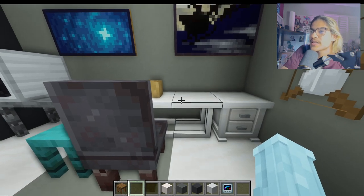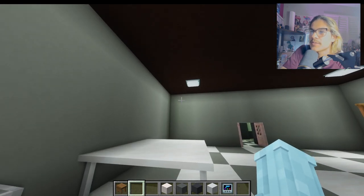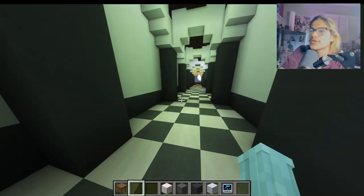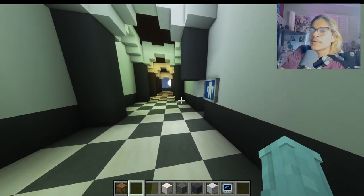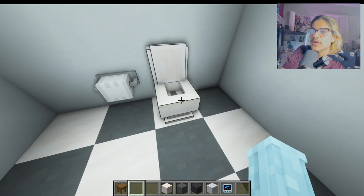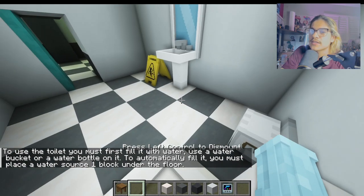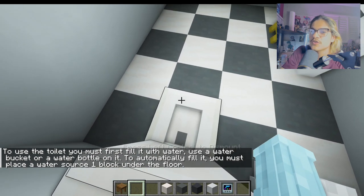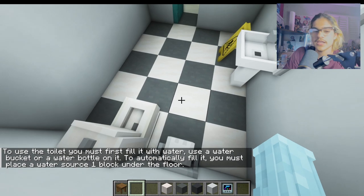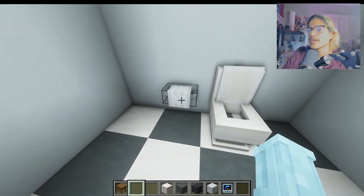I'm pretty sure there's a computer that's supposed to be here — I don't know what mod that was from. Next, let's go over to the men's restroom, which looks like a restroom. We got a mirror, a sink, and a toilet which you can sit on. To use the toilet you must first fill it with water — use a bucket or water bottle. And we got toilet paper.